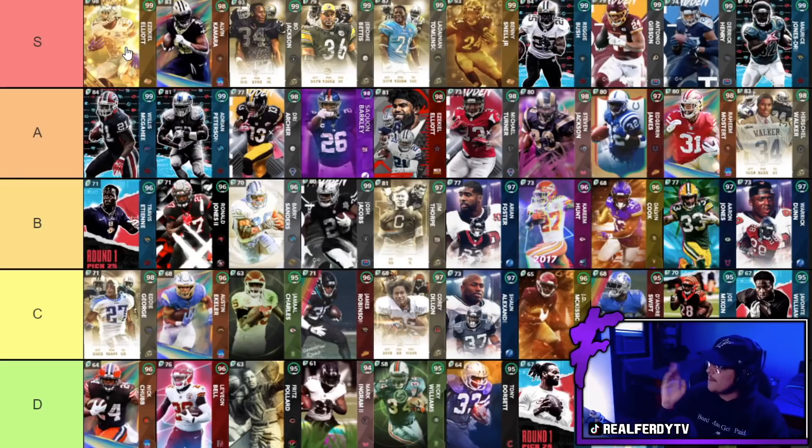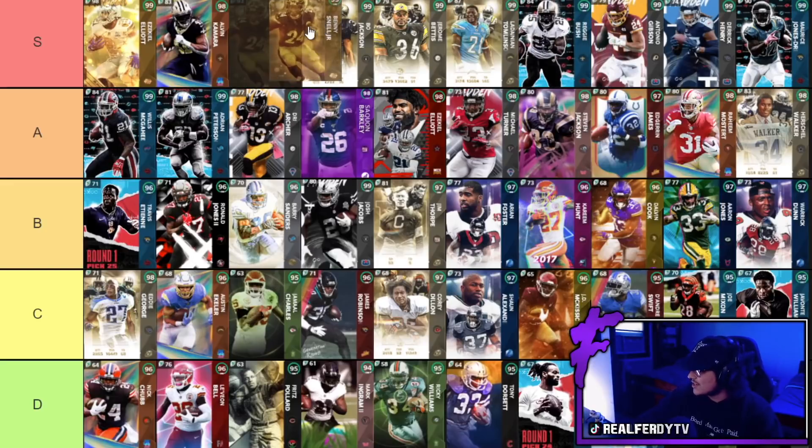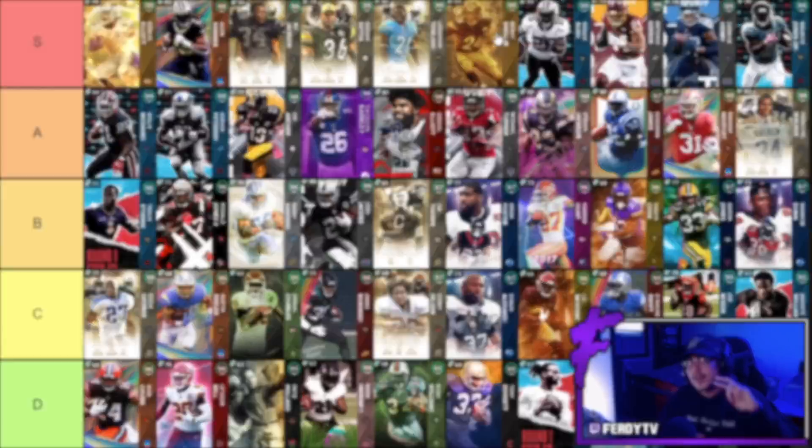That's going to do it for today's tier list. The top five: Zeke, Alvin Kamara, Bo Jackson, Jerome Bettis, and LaDainian Tomlinson. There are a lot of cards that could be debated — Reggie Bush and Benny Snell could be in that conversation too. Let me know in the comments — I do read every single comment. Comment the star emoji for a chance to be shouted out in the next video. If you're new here, hit subscribe, turn on notifications, and as always I'll see you boys in the next one.